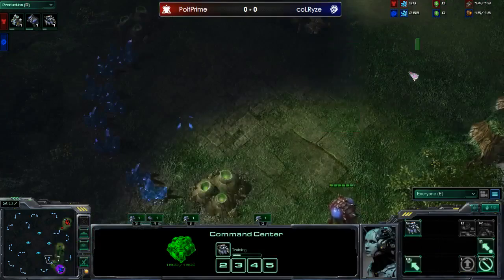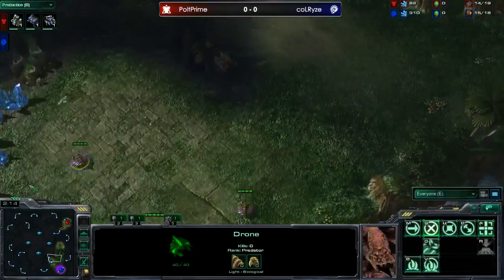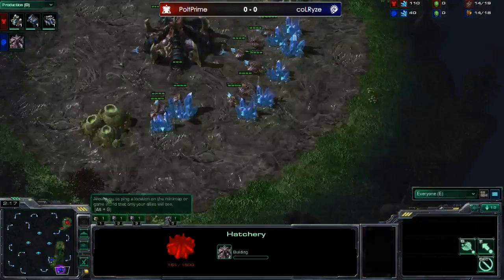There's a wide choke here and a somewhat wide choke over there, but it's obviously a little harder for Zerg to wall. We can see Calrise coming out and going to 15 Hatch.